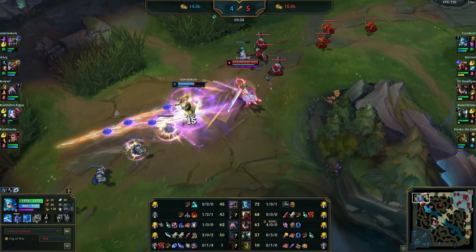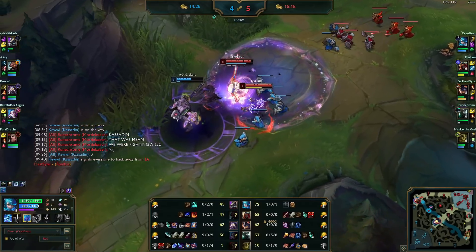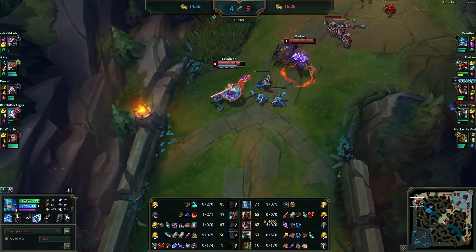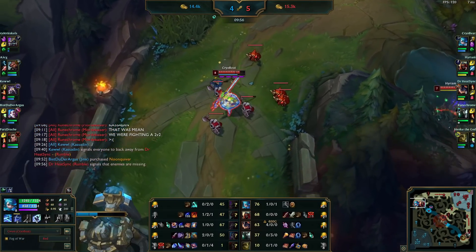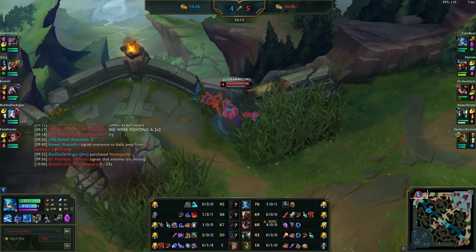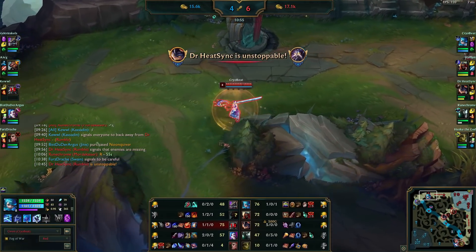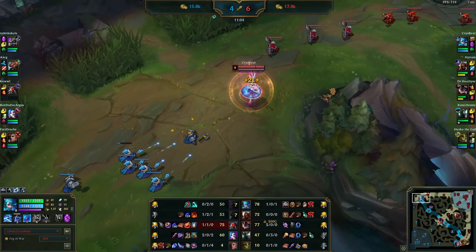Here comes the Zed jungle gank — it does a bit of damage, a Zed ult proc and an Electrocute, but it's just not enough. The big tanky Udyr pops in and does literally nothing; once we use Demolish to proc the tower it's forced to defend. We go back and buy some boots — also going to buy Tabis because that's a big Jinx they've got on the enemy team — but we'll see what I actually buy on the next back.